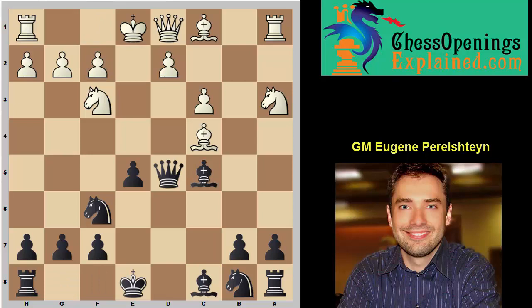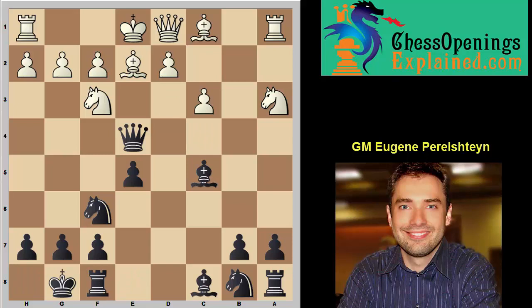Let's get back to the Bc4 idea. Instead of Nb5, which we simply castle against, Bc4 is another try. Queen check — a very important intermezzo. Bishop back, castles, Nb5, and now Na6 is good enough. Yes, our knight is slightly misplaced, but we have full control over the center. Most importantly, black is still up a pawn. This is how one game went back in the day and black got a great position. That's pretty much all there is to the move a3 — nothing really that dangerous.